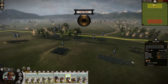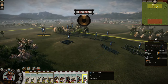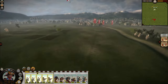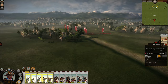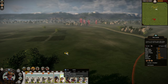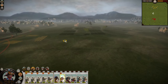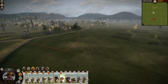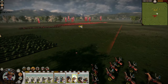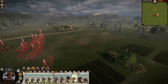Either katana or yari samurai are going to try to come around at the flank. They are approaching me — that's bad. But we can still make something work. I have missile superiority with two matchlocks and the bow cavalry. This is something weird with bow cavalry — they sometimes just ignore your firing order regarding which target you gave them.